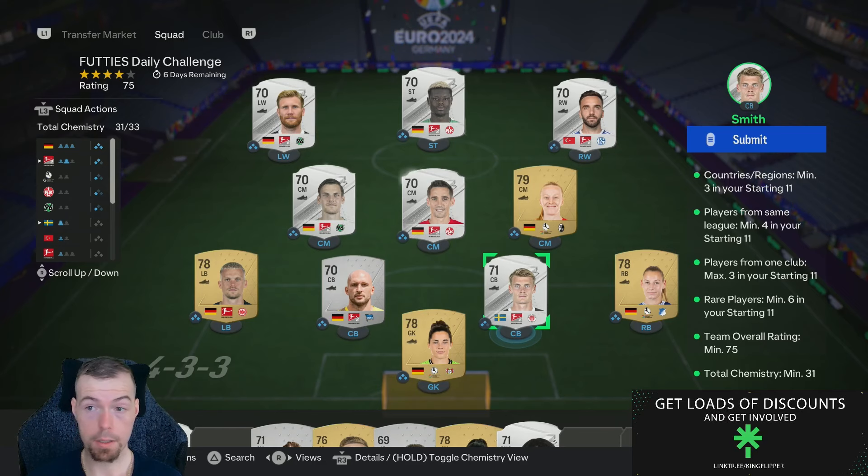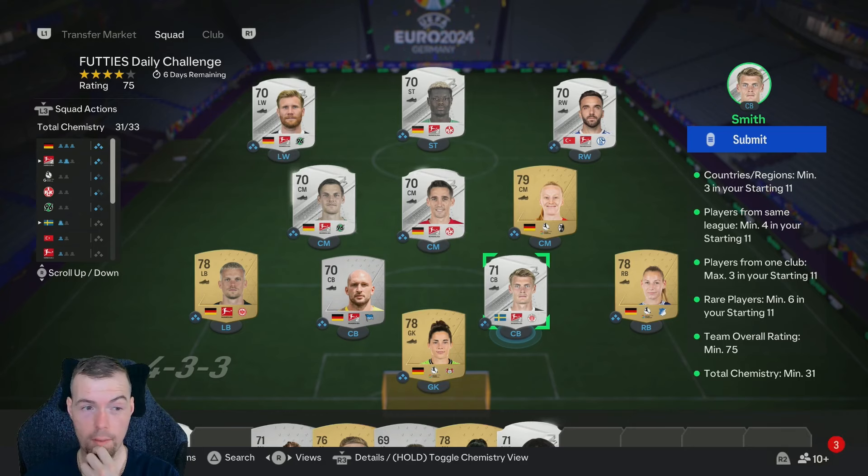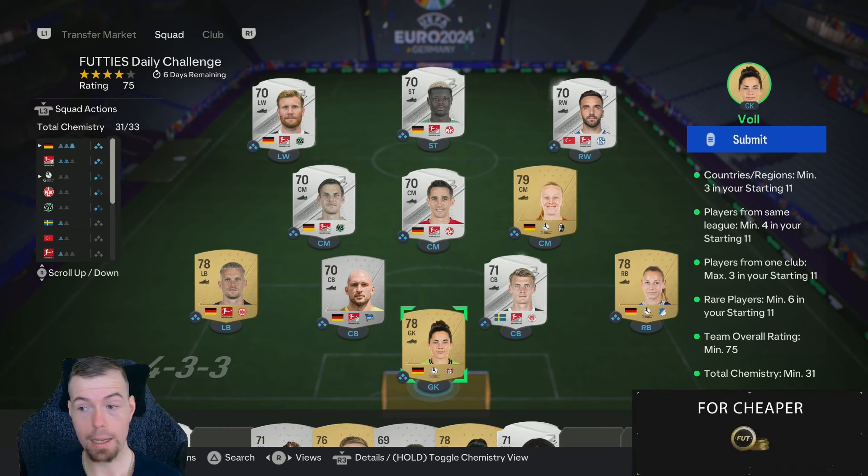One club max of three - you don't need to worry about that. For rare players, you need six rares. Rare silvers are the way to go, you're looking at 300 coins buy now or 250 coins bid. Anything higher than rated 71, 72, 73 - you are going to struggle to get at minimum price, so just bear that in mind. This is why I've gone for four gold players.